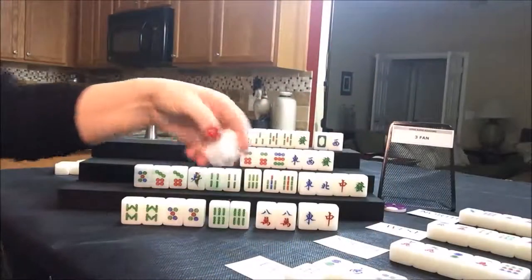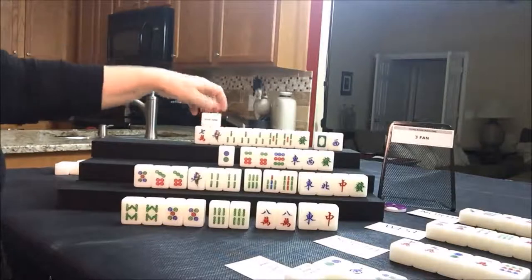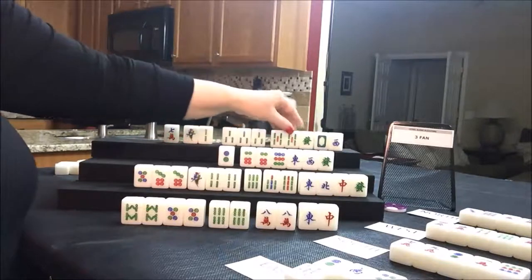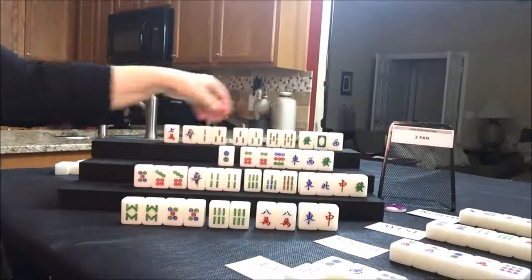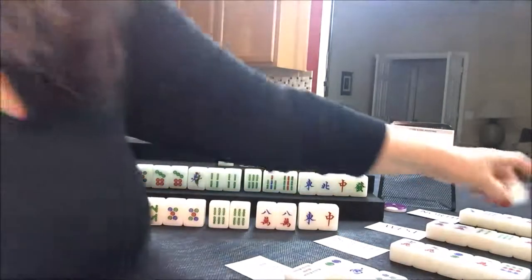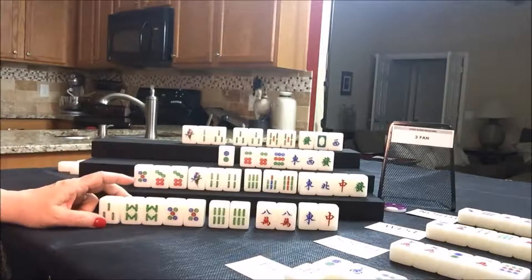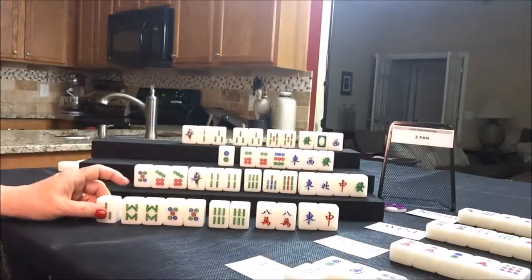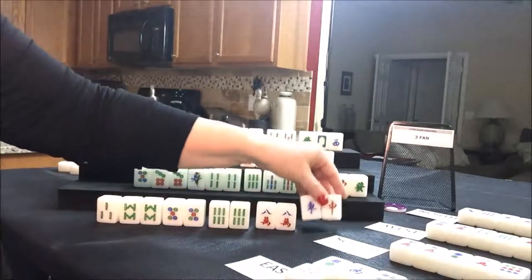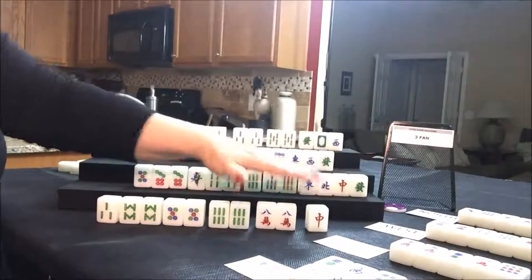We need to get north to pair up. Let's get rid of the seven crack and draw for east — three bam, that's not going to help. They have a pung out and one, two, three, four more pairs. We don't need these — let's get rid of them now. That way we can kind of block the other players from pairing up and punging with those valuable tiles. Draw for south — they got a seven bam, that's a good keeper. Let's get rid of the east since it was thrown.